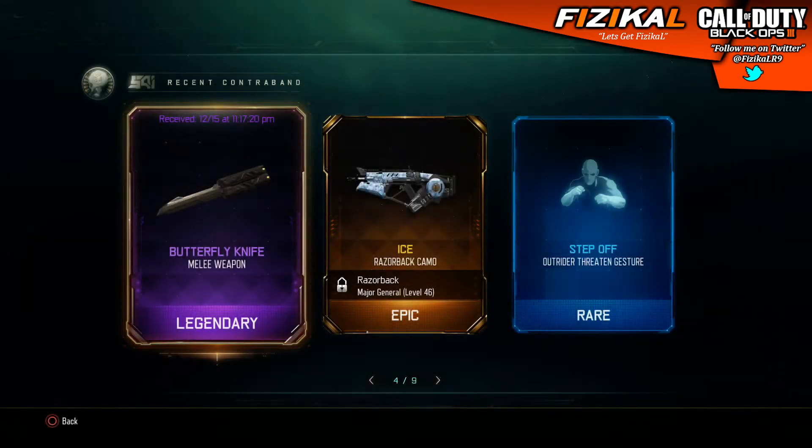Yo, yo, yo, what is going on guys, boy PhysicalR9, and look what I managed to get in a supply drop. Oh baby, let's get it! Got the butterfly knife in the legendary category of the game in the supply drop.